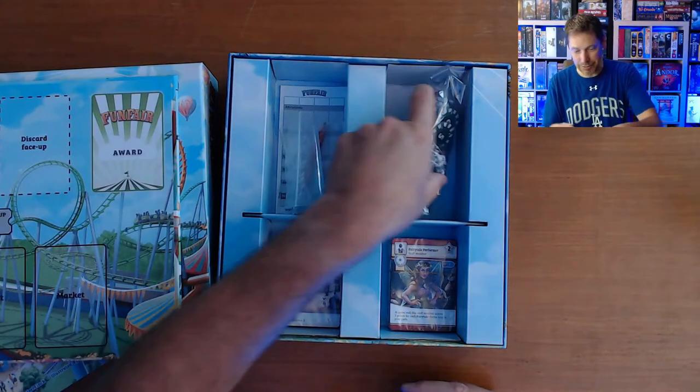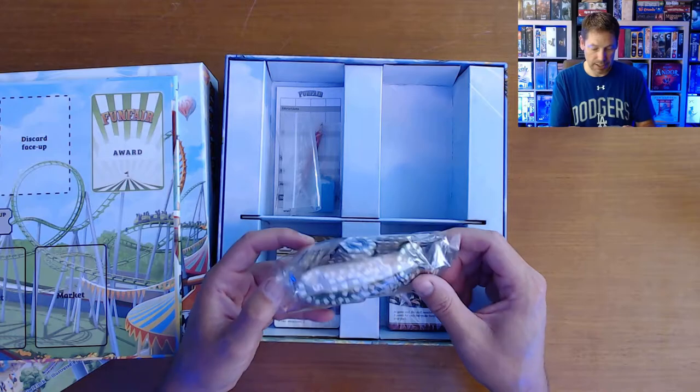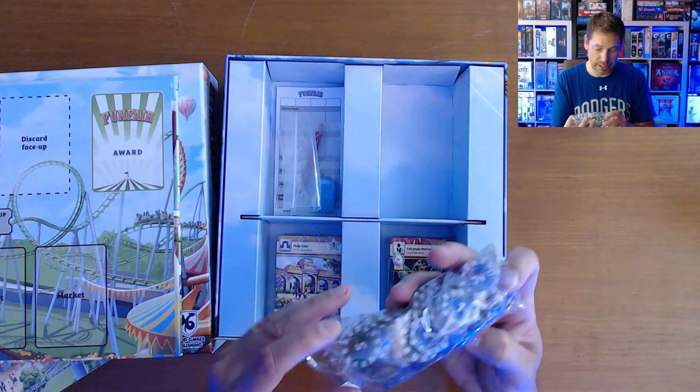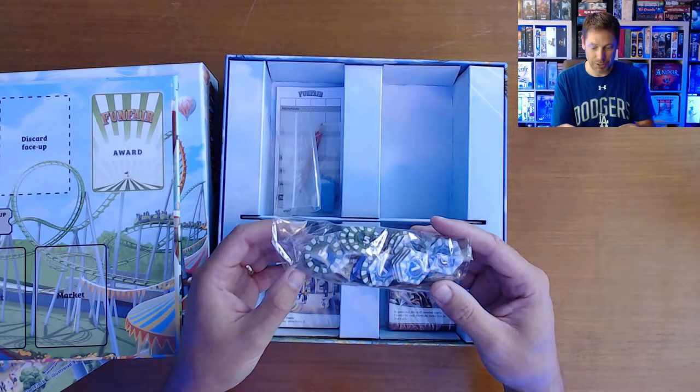And then here we've got a bag full of chips — they look almost like poker chips. I see some green fives and some blue ones, and there's some reds in there. I'm guessing they're probably threes or maybe tens — oh, 25s. Okay, so there's some tokens there.